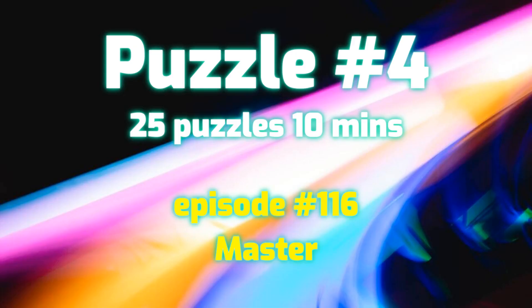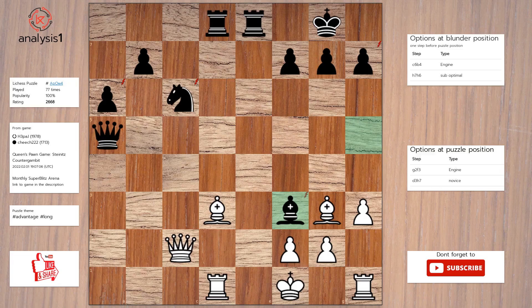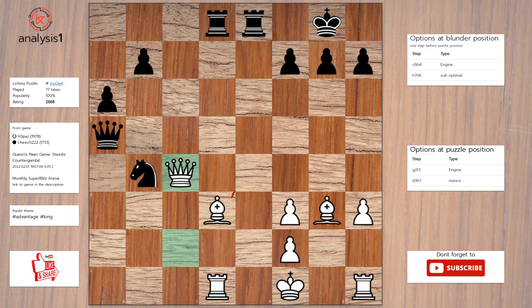Let's see the next puzzle. Threats in puzzle position: bishop takes pawn, bishop takes pawn, check; queen takes knight, pawn takes bishop. Checks in this position are bishop takes pawn, check. The puzzle is solved using: pawn takes bishop, knight to b4, queen to c4, knight takes bishop, rook takes knight.